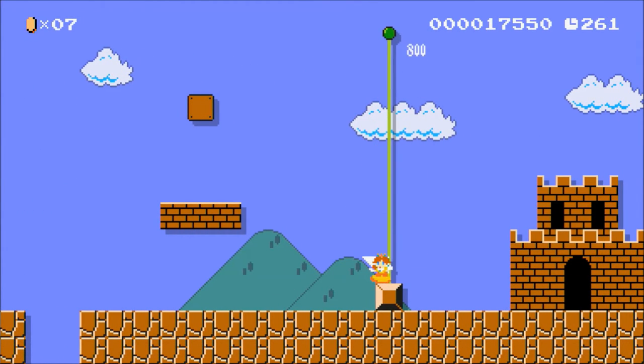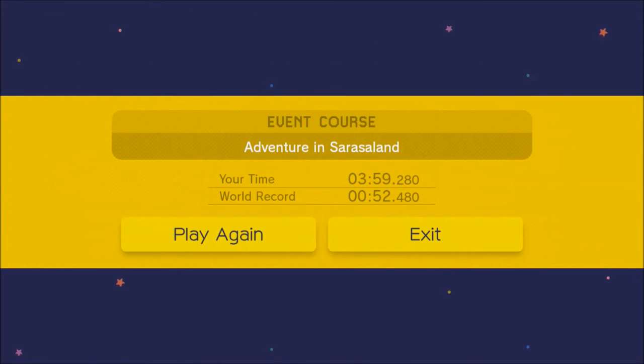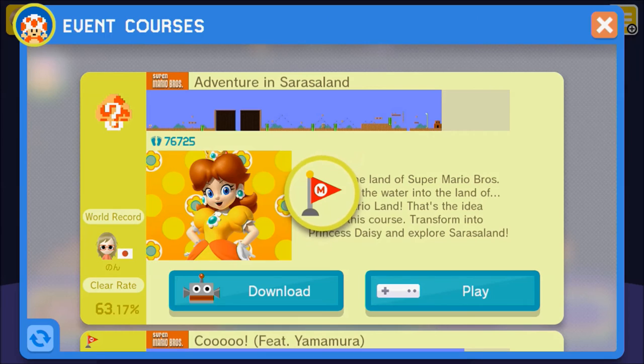There we go, alright — we cleared that one. That wasn't too bad. We uncovered the Daisy Mystery Mushroom costume. Costume unlocked, alright!